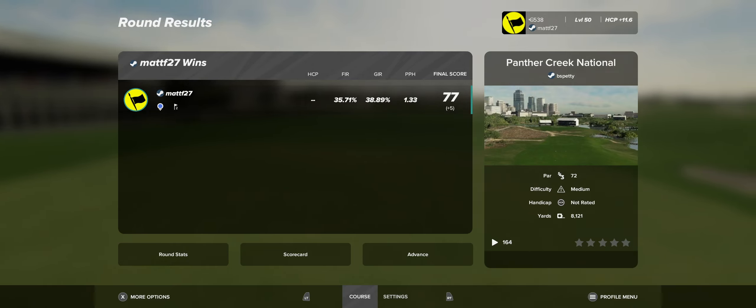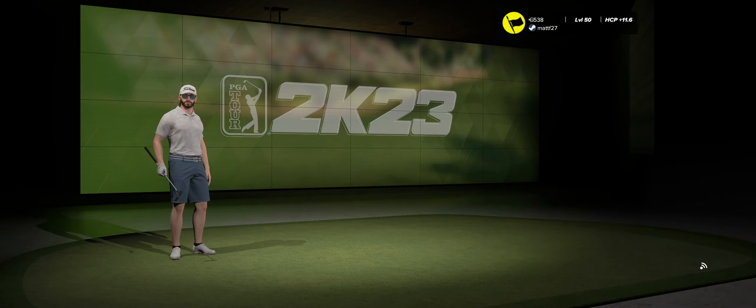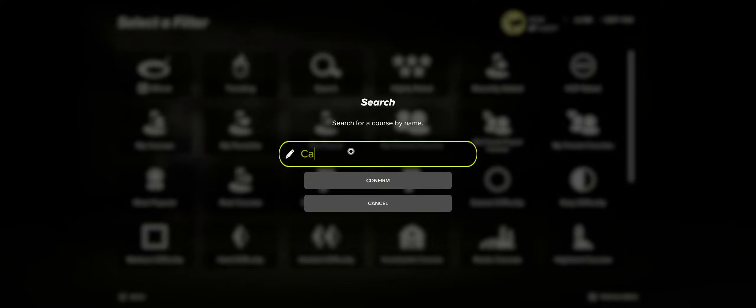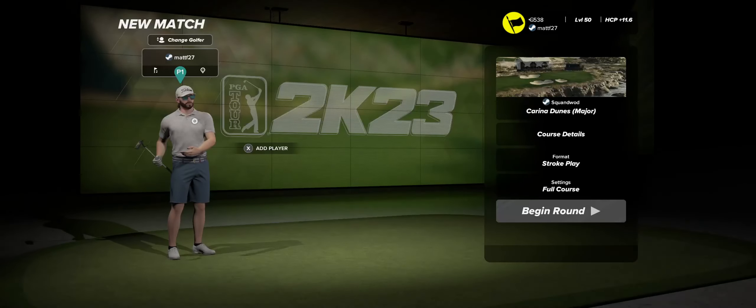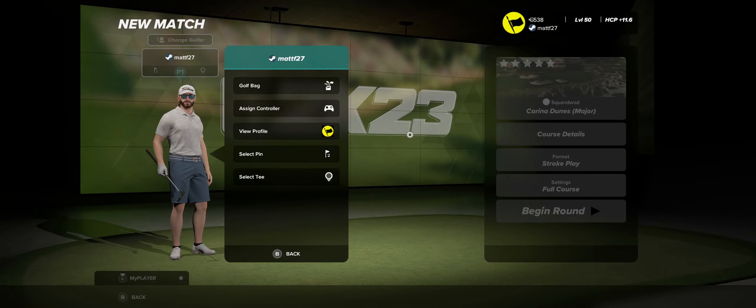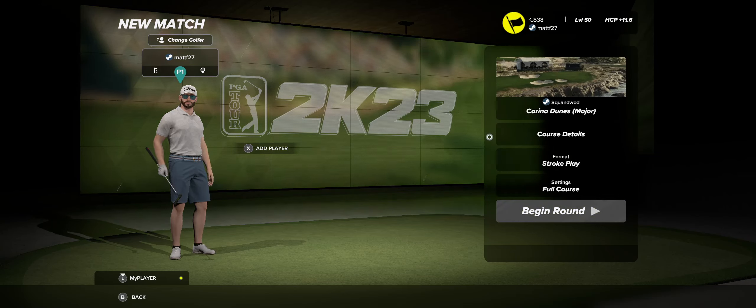We're back — hello and welcome. We're going to keep rolling with another major playthrough. Next up is Karina Dunes, which is Squidward's course. I'm trying to do these in order but I haven't been around a whole lot the last few weeks, so I'm kind of guessing at the order — sorry about that.